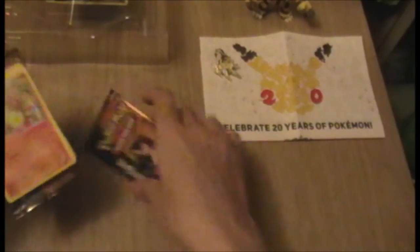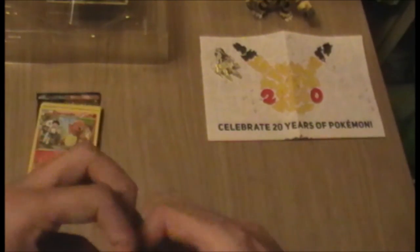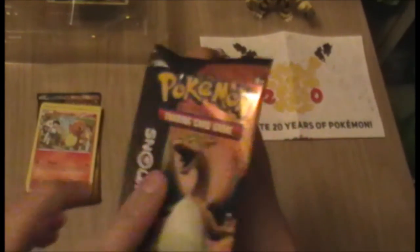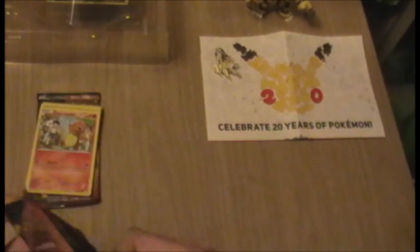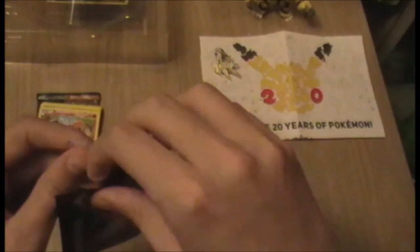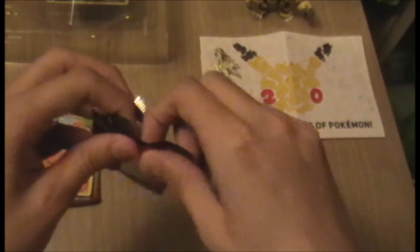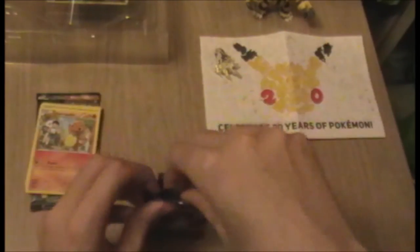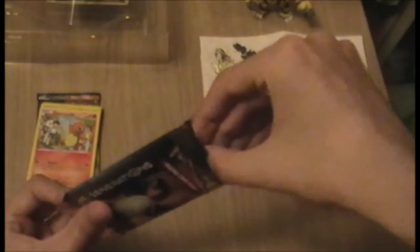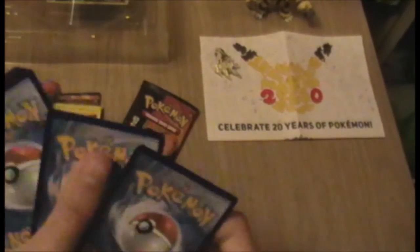I really like Gengar, and obviously I'm not opening as many packs because you only get two in one of these boxes. I am getting a Blastoise Blue Collection box, which comes with four of these booster packs and a Blastoise promo and I think a pin — not sure about that. Let's do the Charizard pack the same way — front three to the back.